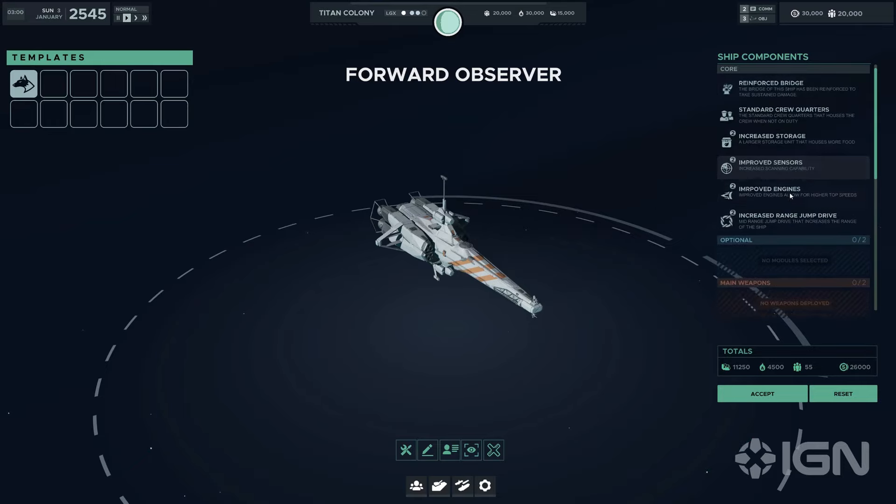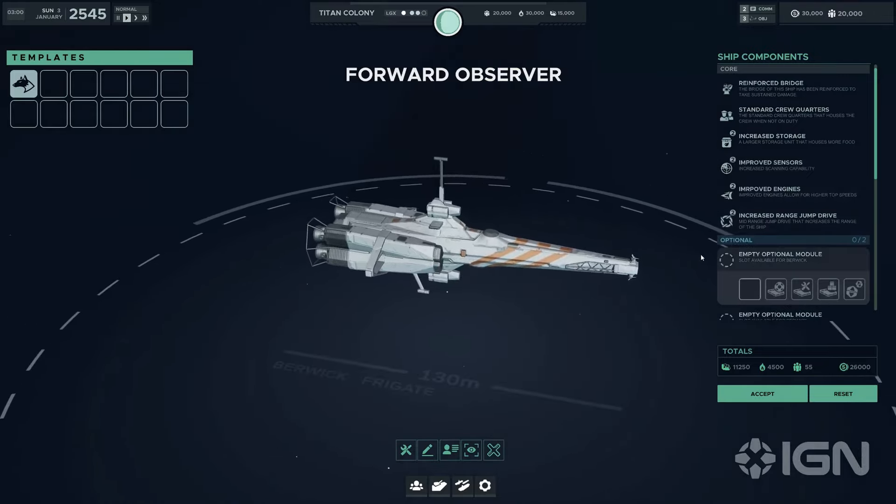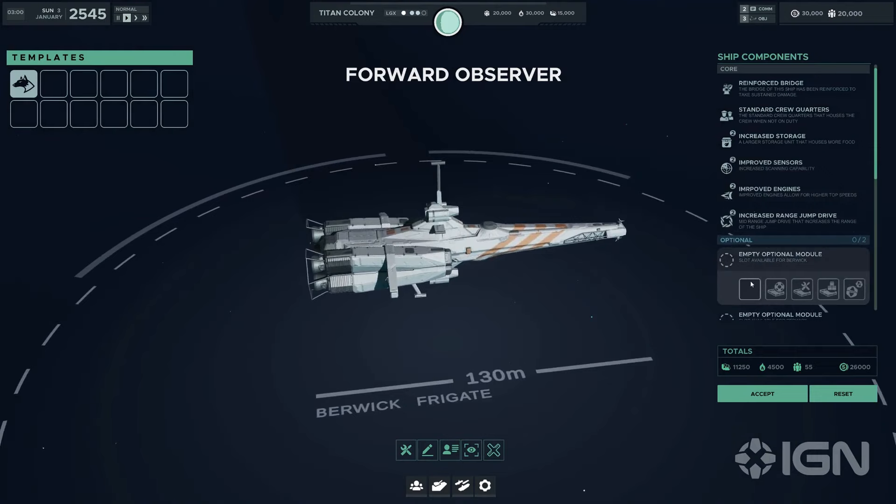If the frigates shown in the trailer are the default configurations, the Berwick comes equipped with increased storage for extended missions, improved sensors for better detection capabilities, enhanced engines for greater manoeuvrability, and an increased jump drive range for reaching distant locations. This combination makes it an excellent choice for scouting missions where duration and reach are key.